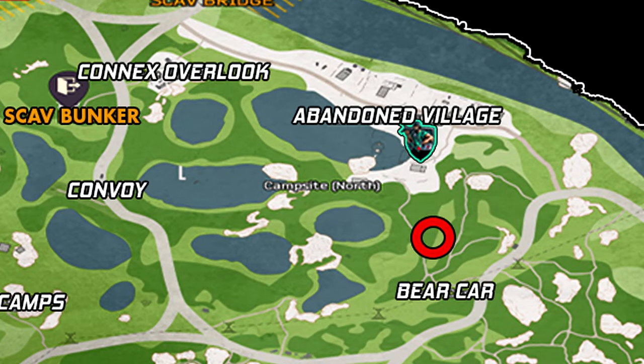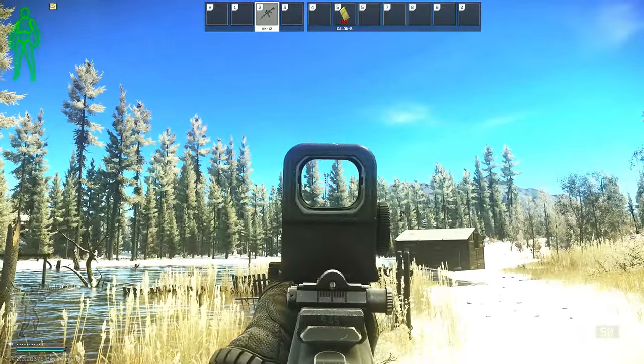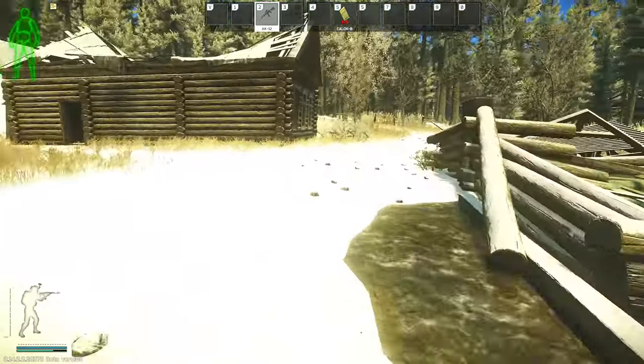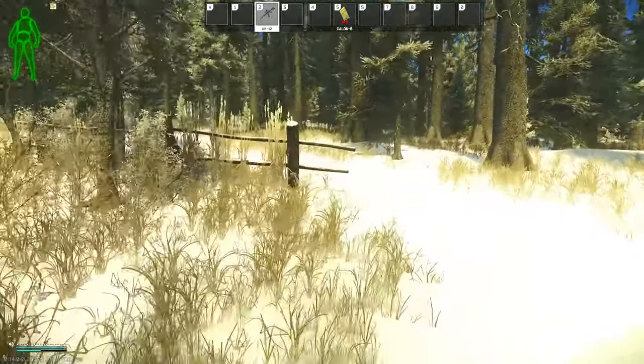The third location is going to be over by the abandoned village. My PMC is here in the abandoned village, with the scav bunker tower as a reference point, and this is where the sunken church is. If we follow this water's edge all the way around, we will end up seeing a little path that's going to be just past this fence.